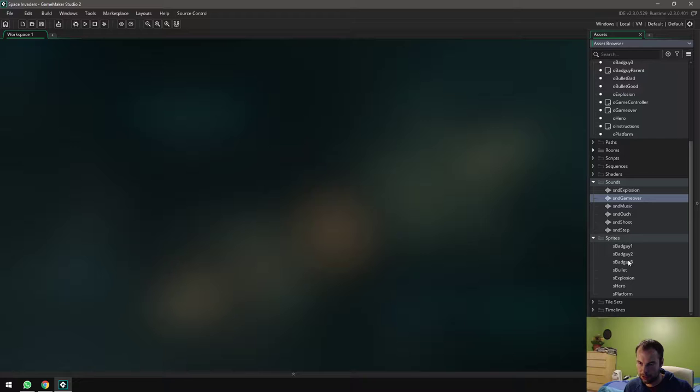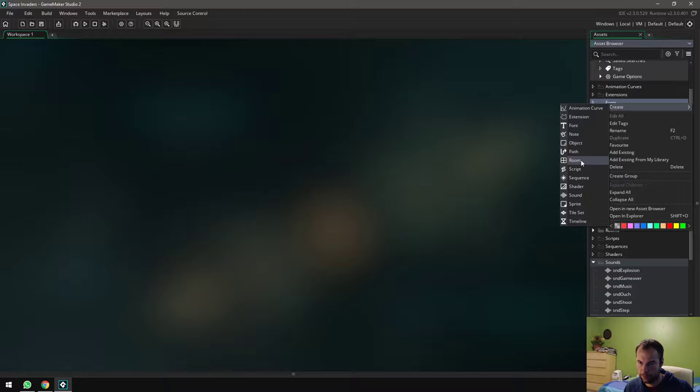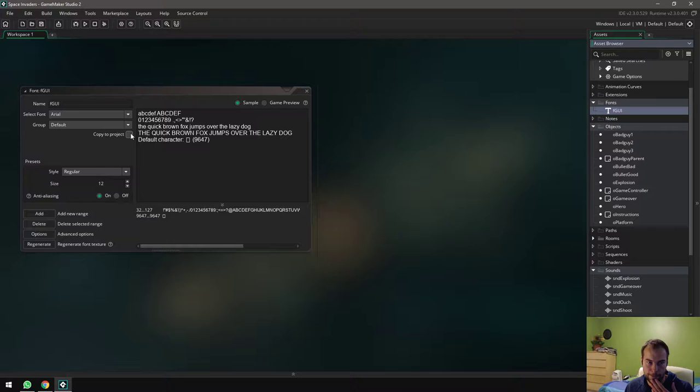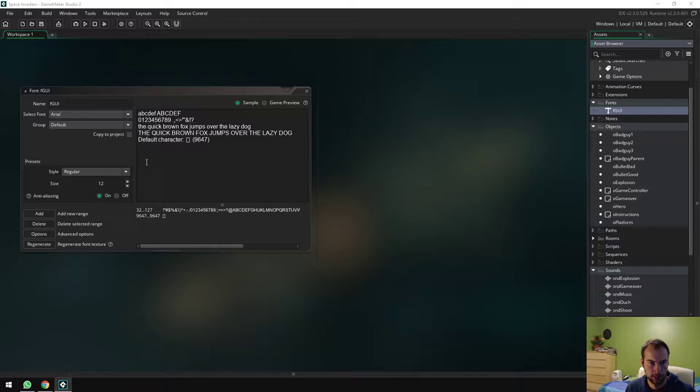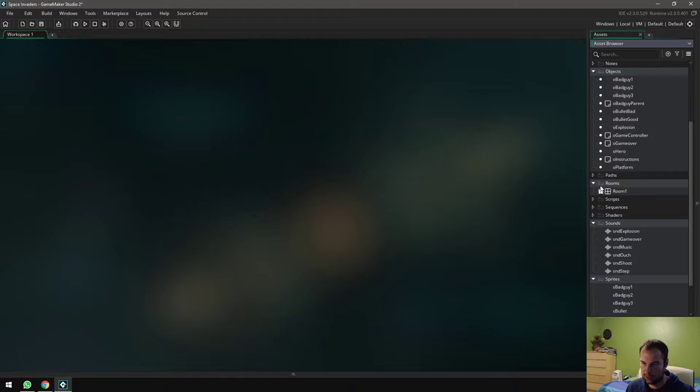The last setup items are the font and rooms. I'll create a font called 'f_gui' — GUI meaning graphical user interface. Since everything is low resolution, I'll set the font size to 8, use the Consolas font for that old-school console look, and turn off anti-aliasing to make it look even more retro.